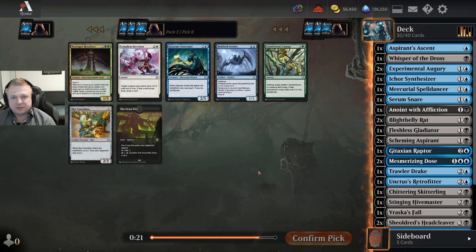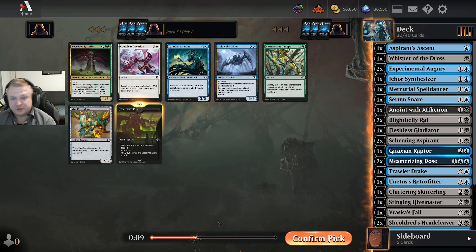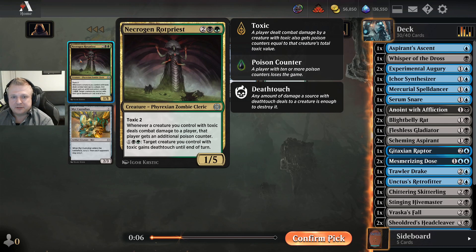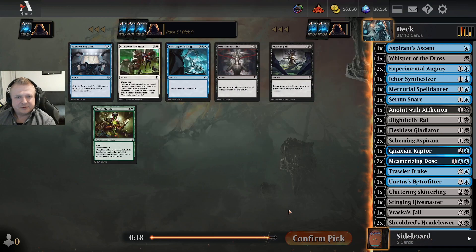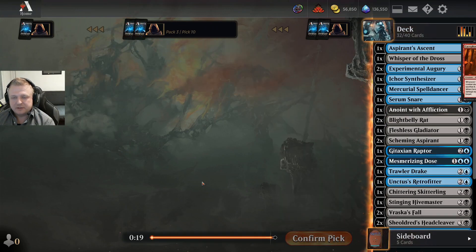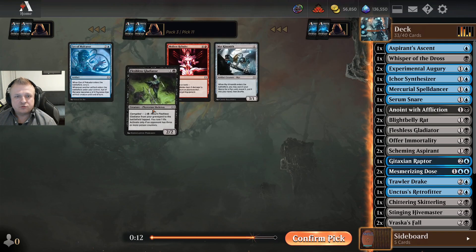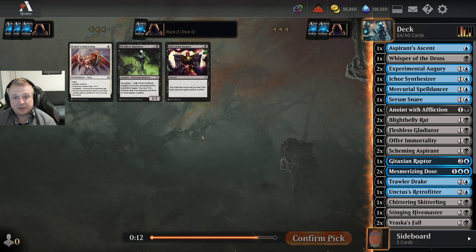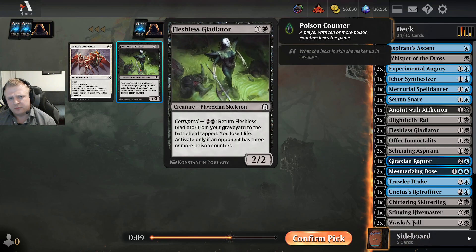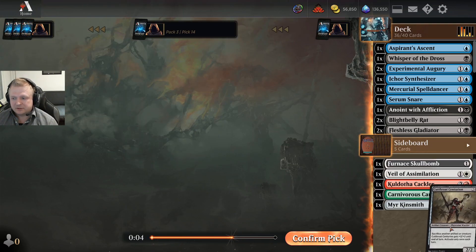The Skitterling could work in this deck since I have a bunch of ways to give the opponent poison. I can still consider having Vraska's Fall number two in the sideboard or maybe just a Duress, but I'll try the Skitterling. A third Rot Priest — I'm seeing it in the draft. I won't take the five-toughness blocker; I'll take the Dross Pitch. Triple Rot Priest if I'd gone black-green — oh boy. I'll get an option for Vraska's Fall and take it, probably main-decking only one. I'll take the Inquiry over a third Gladiator.